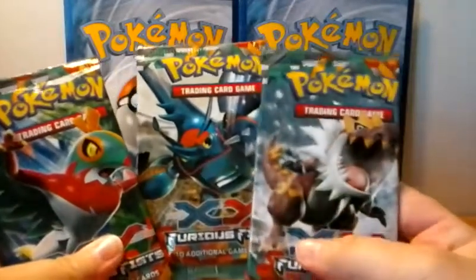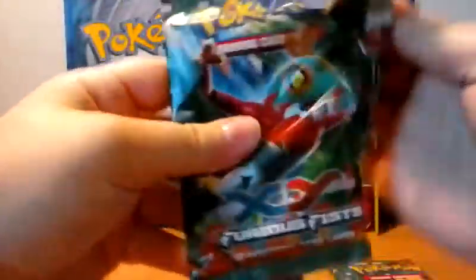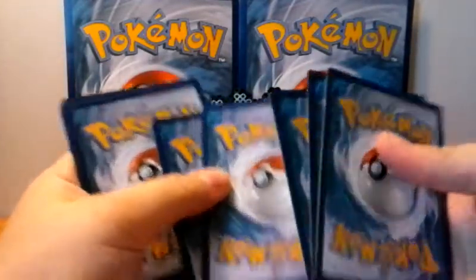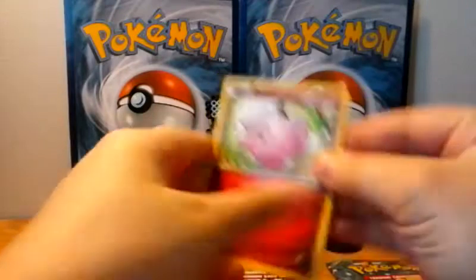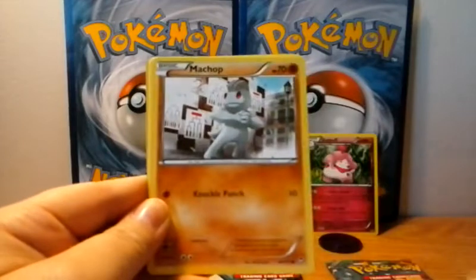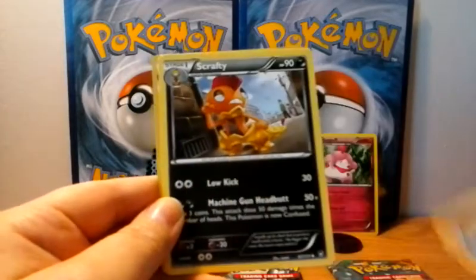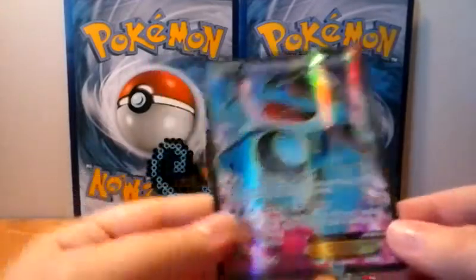Three packs. We've got a Hawlucha, a Mega Heracross, and a Tyrantrum pack. Let's go in that order and open up Hawlucha first. We've got Kofari, Klauncher, Pikachu, Gatheta, Machop, Battle Reporter, Combusken, Scrafty, Politoed Reverse, and our rare is a Seismitoad EX Full Art.